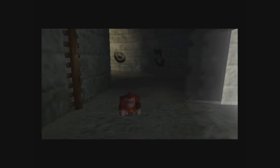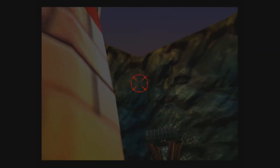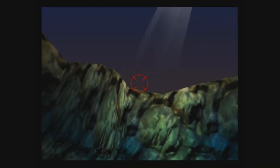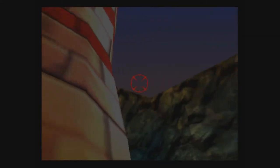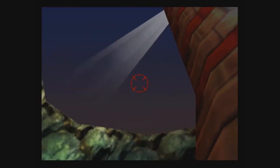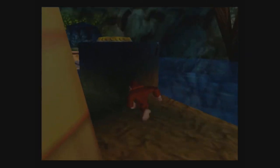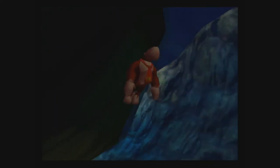That puts us at 89 golden bananas — technically that puts us at 4 for this level, but we're not done yet. Next thing I want to do — come on, is this thing not working? Let's see — now it's up. I think this thing's still kind of acting a bit wonky. It might be due to the fact that my phone's also nearby — phone interference can cause issues with controllers.